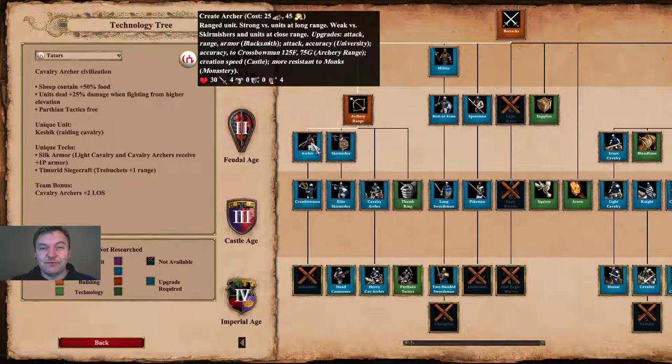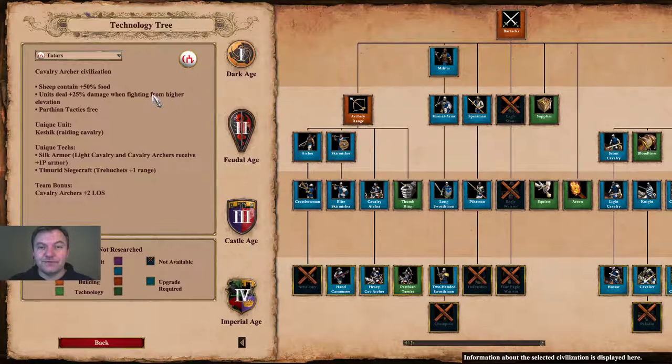The first bonus is that sheep contain plus 50 food, so instead of having your sheep contain 100 food — of which you normally get use of about 88 to 91 — your sheep will now contain 150 food. With decay factored in, you will probably be able to make use of about 120 to 130, depending on how many villagers you have taking from the sheep.